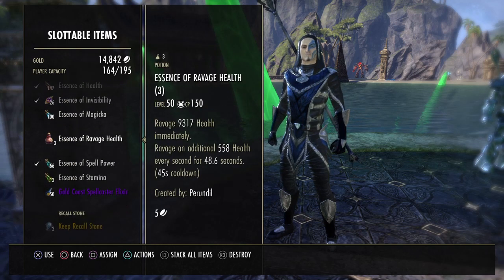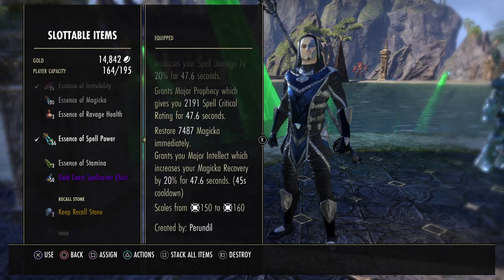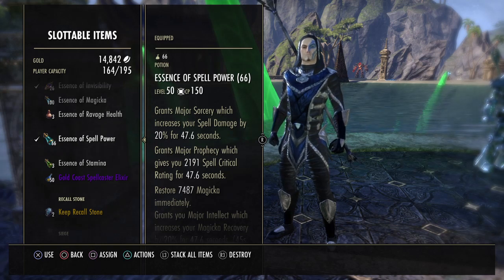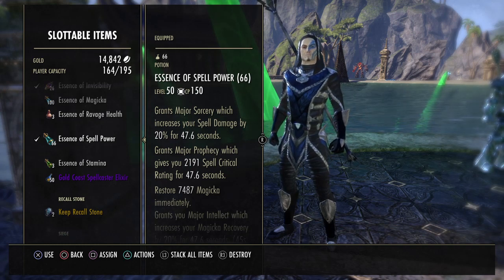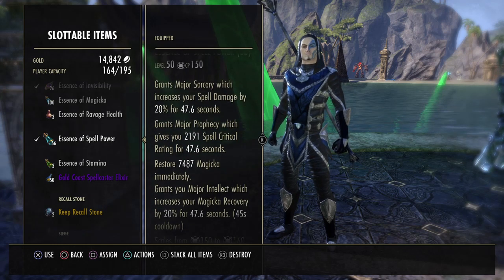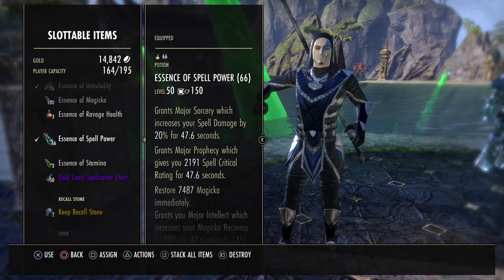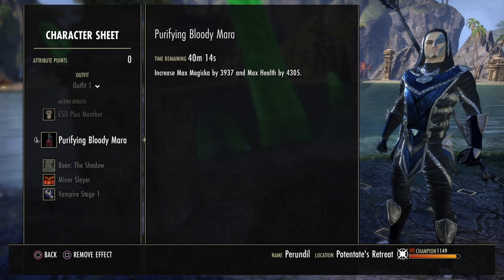For potions, we're using Essences of Spell Power. They grant Major Sorcery increasing spell damage, Major Prophecy increasing spell critical, and Major Intellect increasing magicka recovery — plus they restore over 7k magicka immediately. You can craft those, buy them from guild traders, or since Greymoor you can go to Cyrodiil and buy them from vendors there. They'll be called something like Alliance Spell Power Draught and give exactly the same three bonuses — you can buy them for alliance points if you have a bunch stacked up but don't have the mats or money.